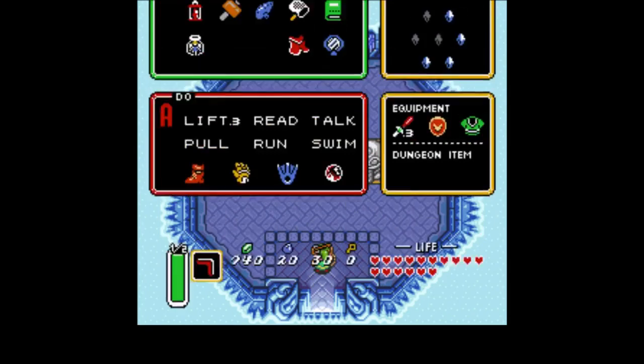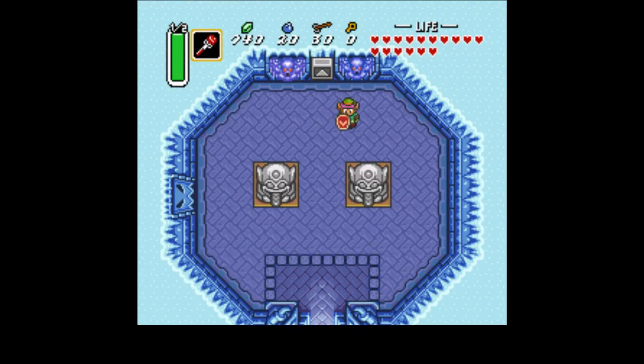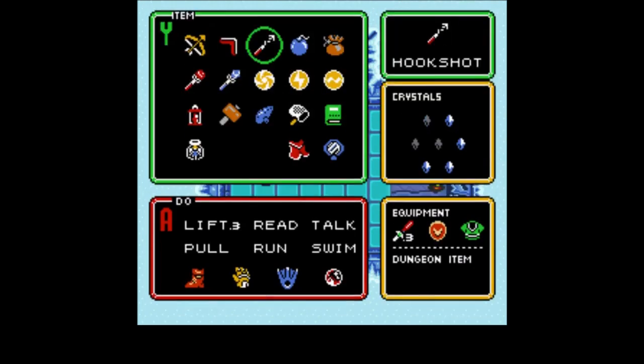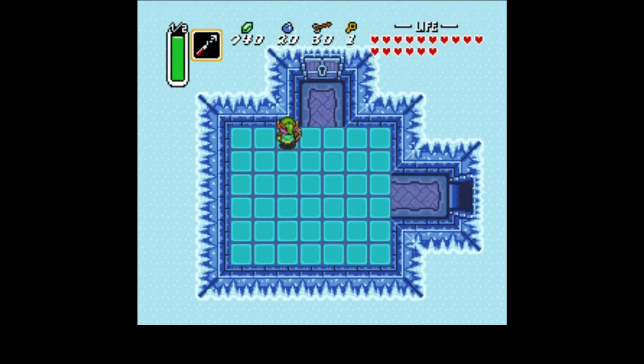Ignore that picket. As you can see, that warp tile is the only way to get in here. Get your fire rod ready — the magic flames will protect you inside this icy dungeon. That's really the only way to kill those guys; I think you can kill them with a sword, but it takes a long time. The other thing you're going to use a lot in this dungeon is the hookshot, because it's so much easier than trying to hit stuff with a sword on these ice tiles. These blue tiles have ice physics.